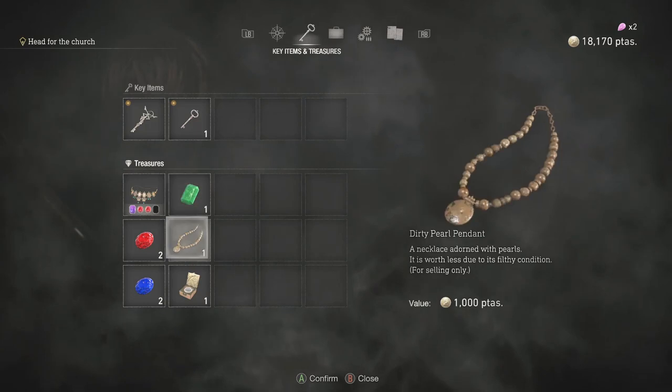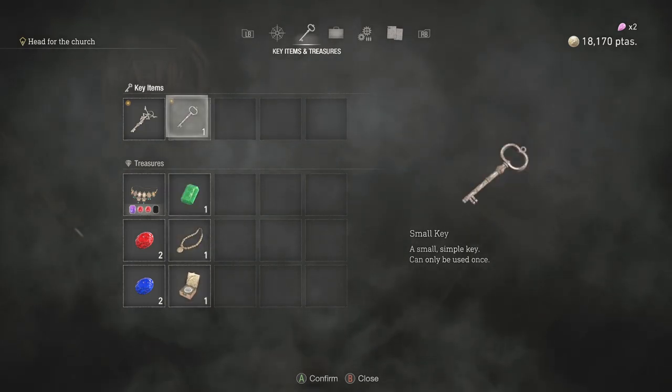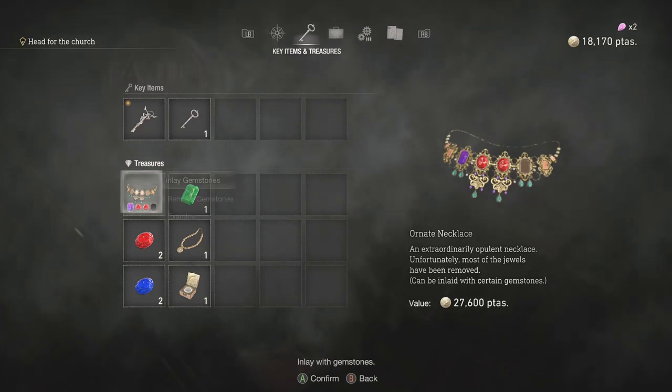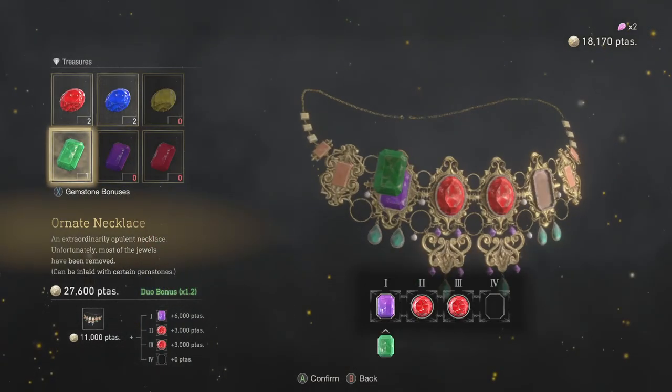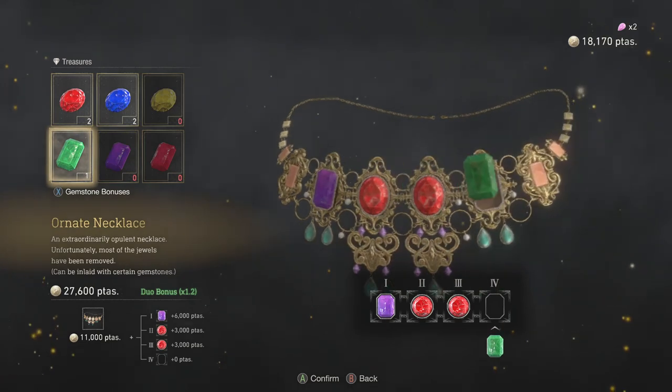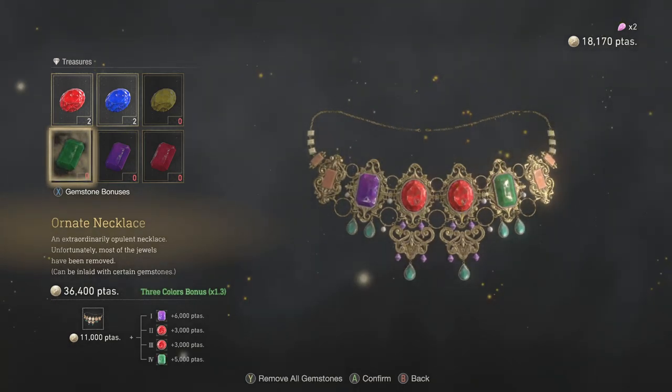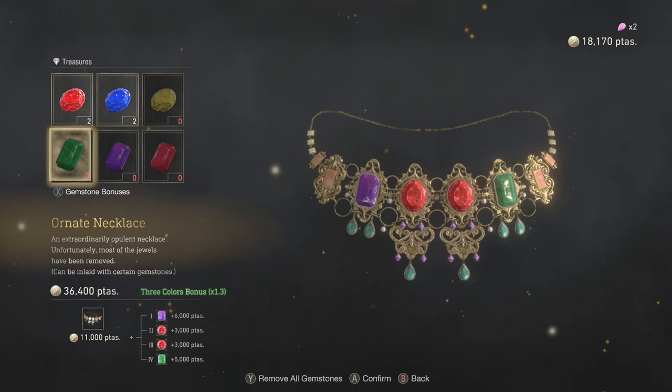How much did the key cost you? It didn't cost me anything. I thought you bought one. No, I found both of them. In my gemstones. Oh, you can put it on the other side. This is the ugliest necklace I've ever seen. Three color bonus times 1.3 — so it was worth $11,000, and then I put all the gems in and it got a 1.3 bonus, so now it's worth $36,400.